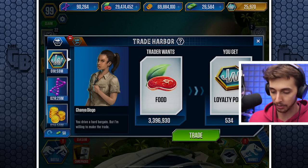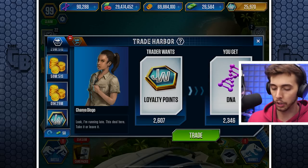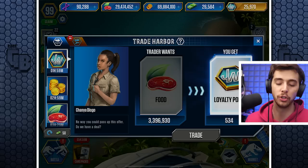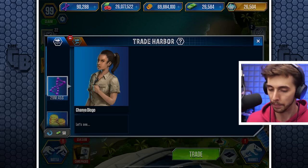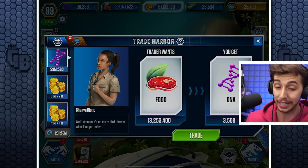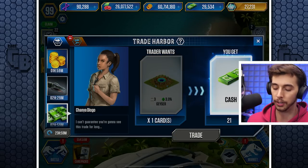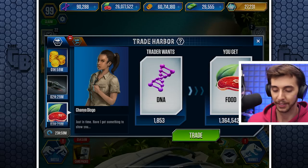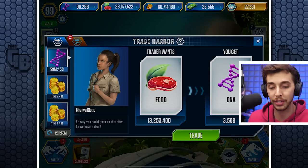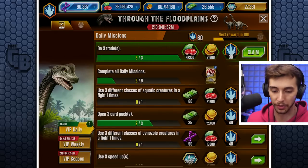We could trade - 3 million food for 500,000 DNA. We'll trade, I guess. Is that a good one? Thinking about 3 million food for 500 - I'll do it because we can get loads of those anyway. And ooh, 9 million for 700 - well that's a lot better. 30 million food... oh that's annoying. You could have 3,000 DNA but it's going to cost you 30 million food, which really is not worth it.